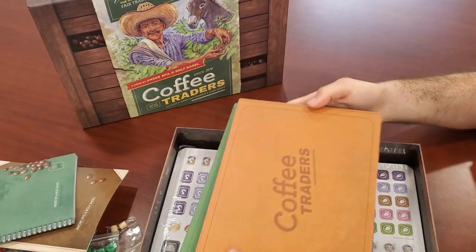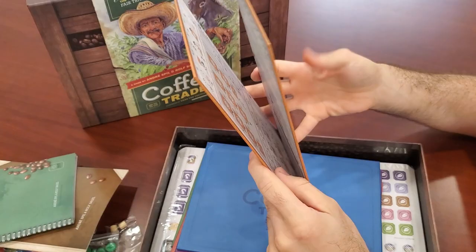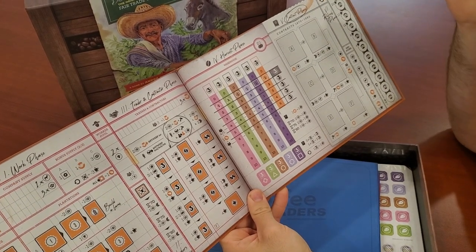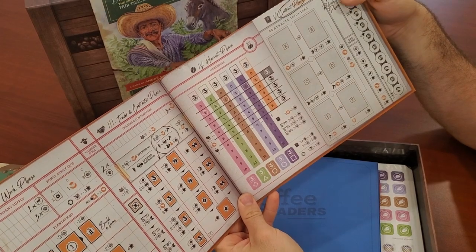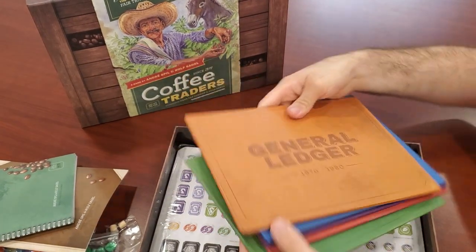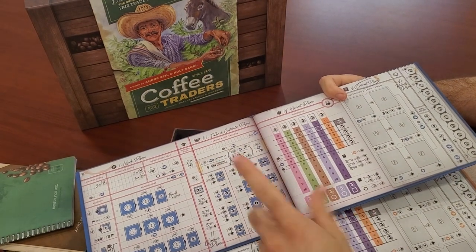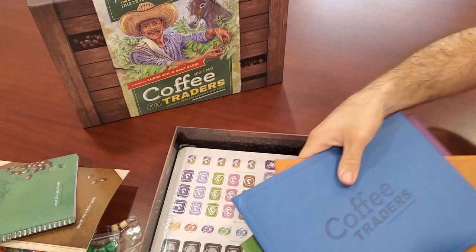Next up, we have the player boards — the player ledgers — in the five different player colors. These feel really nice, actually. They look really cool — they look like a notebook, again with the coffee stains on them, which is cool. My wife said it looks a little boring, and I can see what she means, but they're going for the notebook ledger aesthetic, so I kind of like it. It's a little thematic. That's good quality. Five player colors — I don't believe there's any difference between them, I think they're all the same. The spots on the board match the player color, which I guess helps you remember what color you are. I do have that problem from time to time.